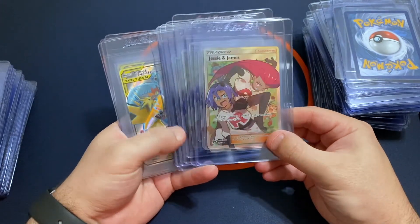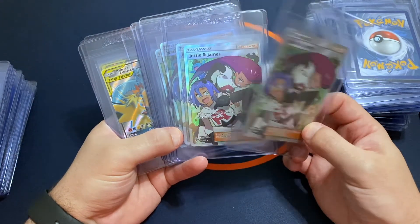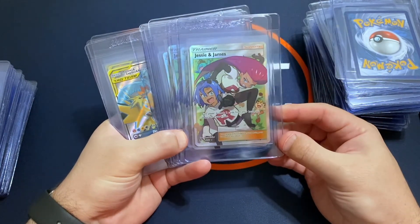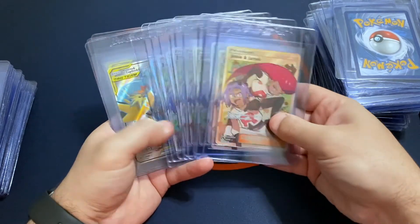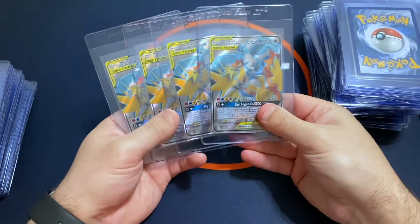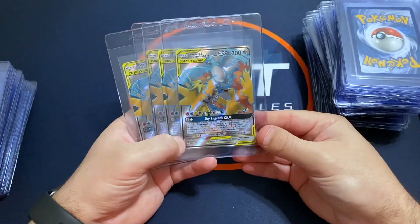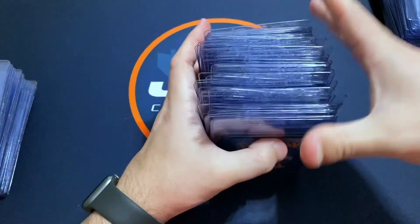Charizard GX, and Jesse and James full art trainers — prices on these have really gone up. This was less than a buck and now I think raw these are close to ten bucks each, and graded they're over a hundred. We've also got four of the bird full arts from Hidden Fates.